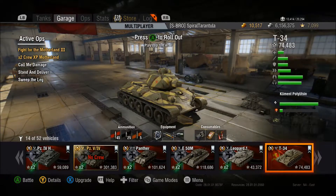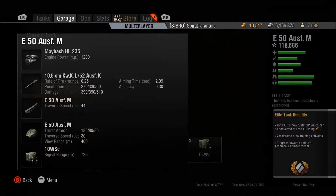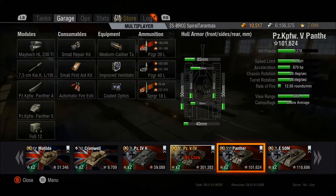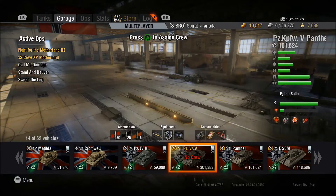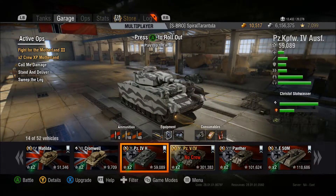The third skill I would get is Clutch Braking for tanks with really low traverse speeds. The Panther is a great example — 28 degrees chassis traverse. That's really bad for a medium tank, and a lot of medium tanks have pretty low traverse speeds, so you want to take Clutch Braking as soon as you can to help offset the bad traverse.